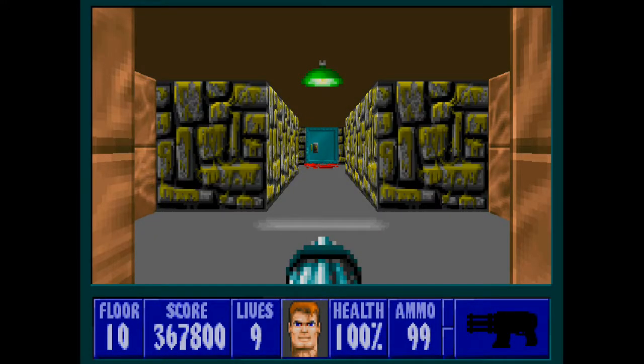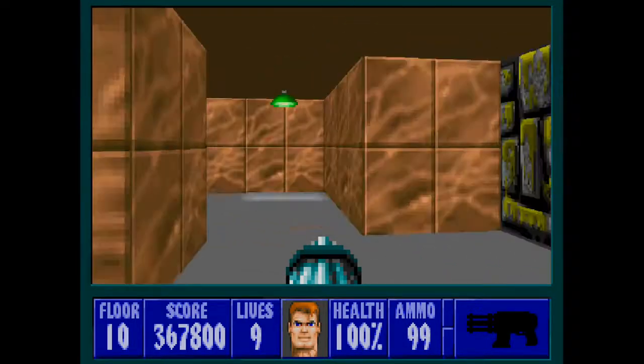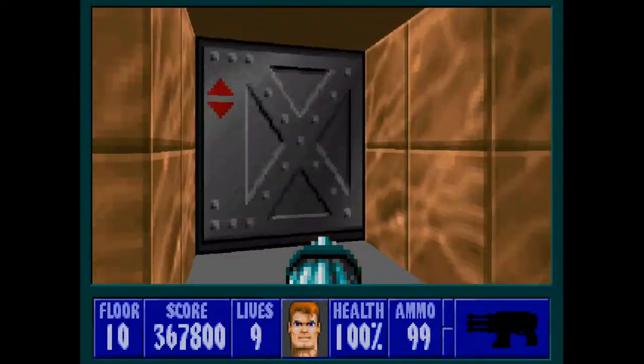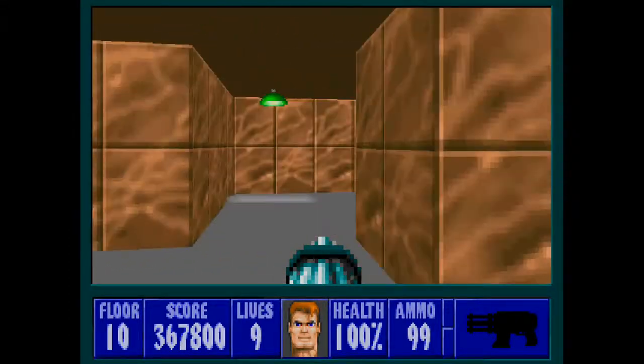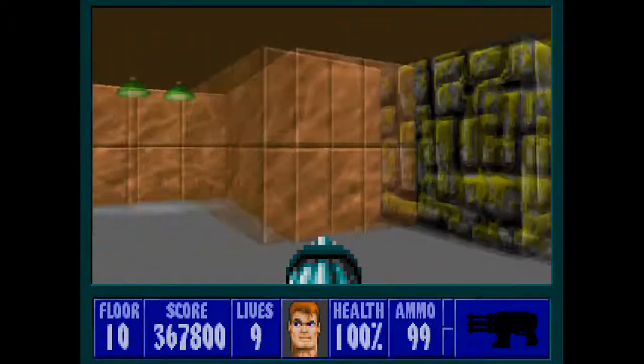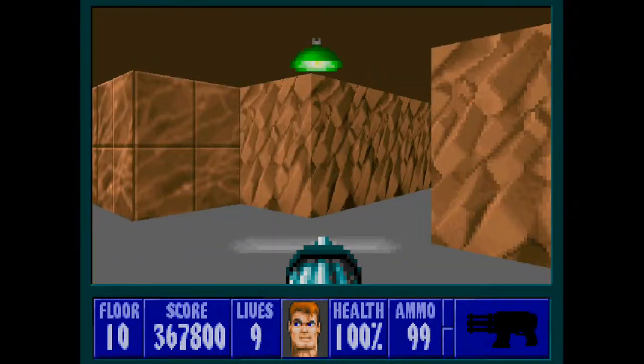Welcome to Floor 10 of Episode 6 of Wolfenstein 3D — the secret floor for this episode and the hardest floor in the entire game. I have said that previously for the secret floor of Episode 4, but that's mostly because the game just doesn't work properly and all the enemies turn invisible. This is genuinely the biggest challenge for a player in this game. It is an extremely long and extremely difficult level.